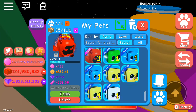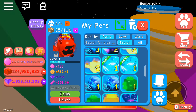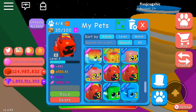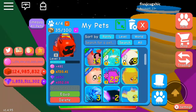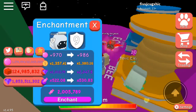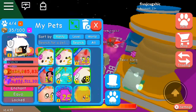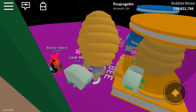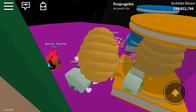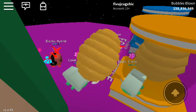It's like this demonic dominus here. I think I erased it. You can enchant, and then this new level, and then up to like purple 20. So this is just a brand new update — two new eggs and enchantment.